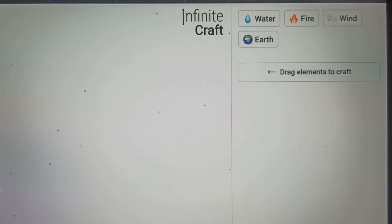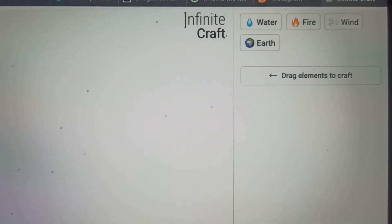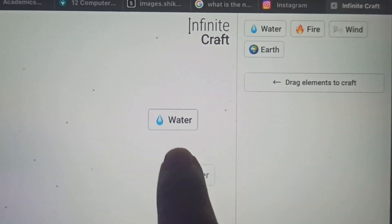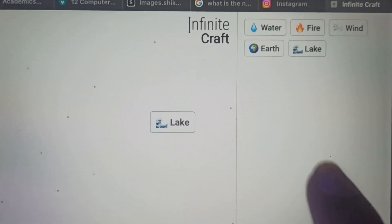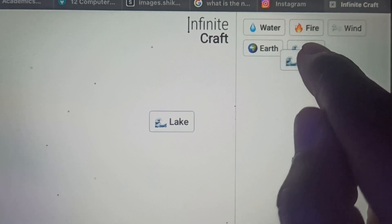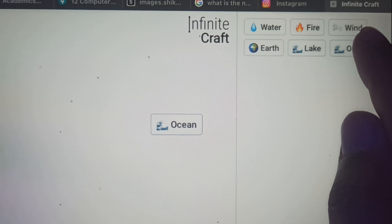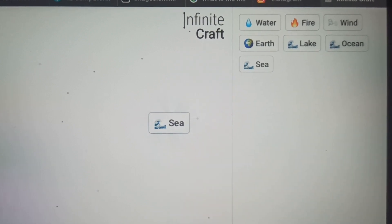Hi everyone, in this video I'll be telling you how to make Pokémon in the Infinite Craft game. First of all, we have to start with water — just drag water over water to make lake. Now combine lake with water to make ocean. Now drag ocean over ocean to make sea.